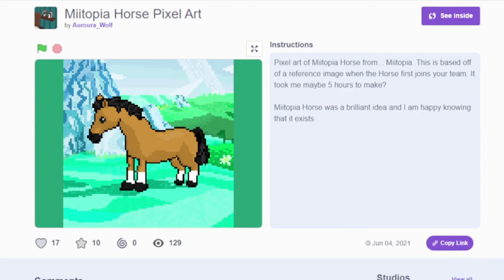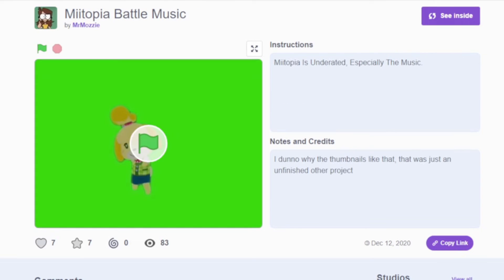Here's horse pixel art — thought it was cute. And this is Isabelle default dancing to Miitopia music. I don't even know how they did this — I don't think you can upload GIFs or videos to Scratch, but neat.